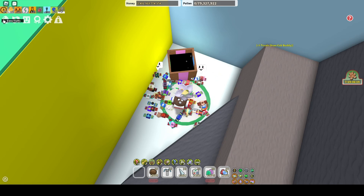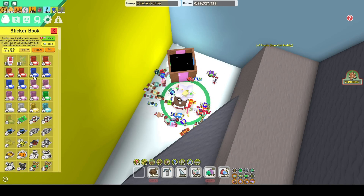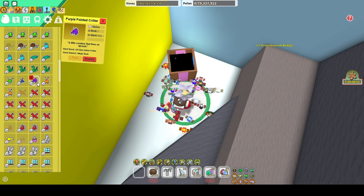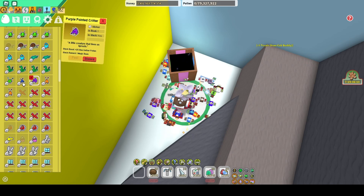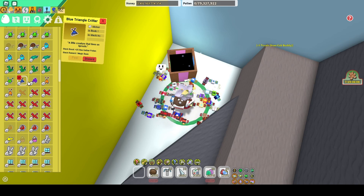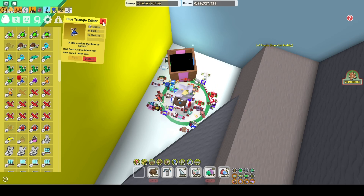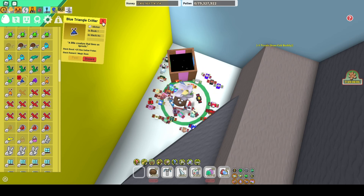I happened to get a purple one. I think I still have it in my sticker book here — I got a purple pointed Critter, or maybe a blue triangle Critter. I got one of these two Critters, which you need for one of the Beezmas quests.